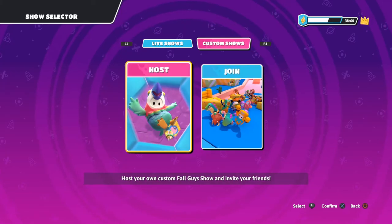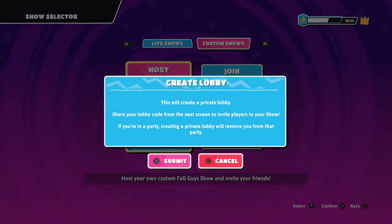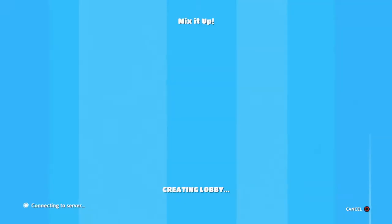If you're hosting your own show, go to host. It says 'create lobby — this will create a private lobby. Share your lobby code from the next screen to invite players.' If you are in a party, creating a private lobby will remove you from that party, so you can't just bring your party along. You'll have to give those people your code too so they can join. Hopefully they fix that in the future, but for now that's how it works.